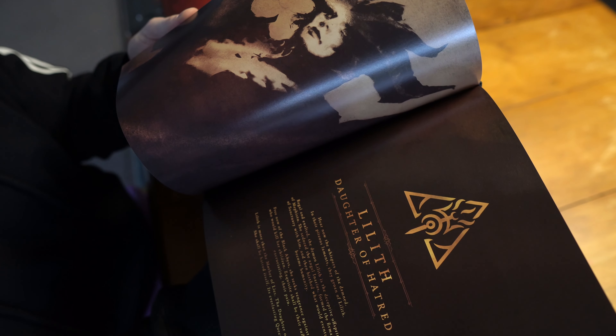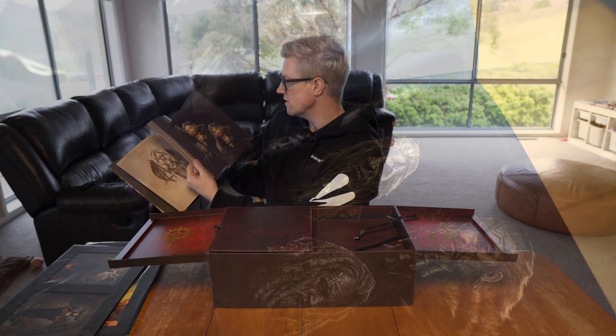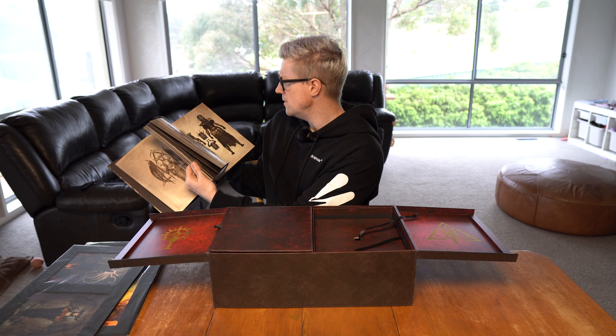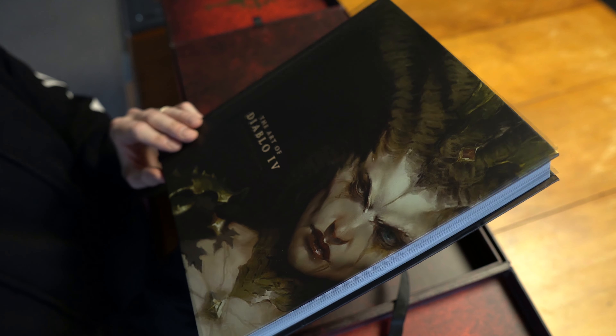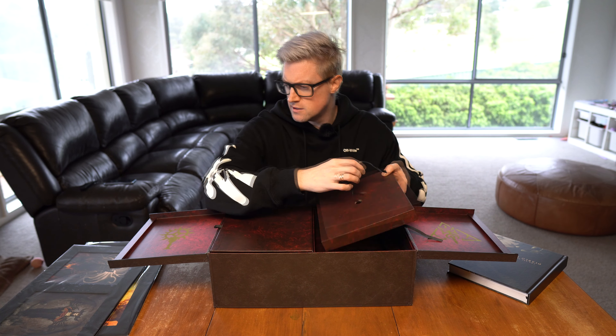I've just hit Inarius and Lilith there. So concept art for what that looked like for the Daughter of Hatred, write-ups around that, Sorcerer, Necromancer — some concept art, some final art for how the classes end up looking. It's a really nice book.